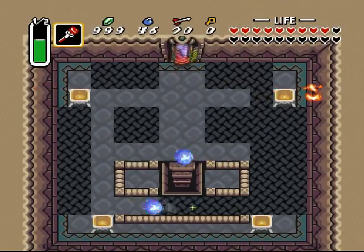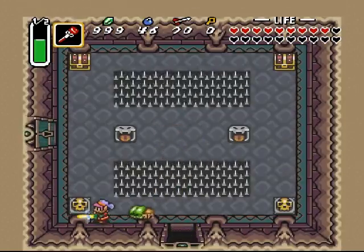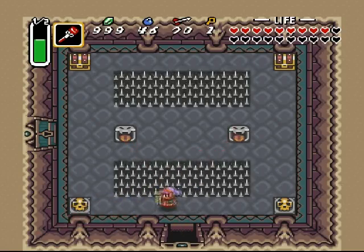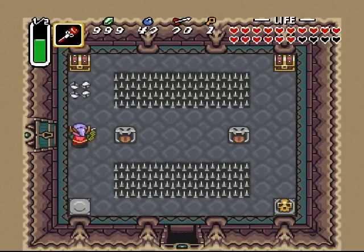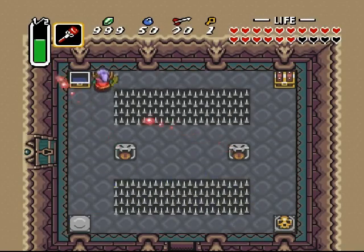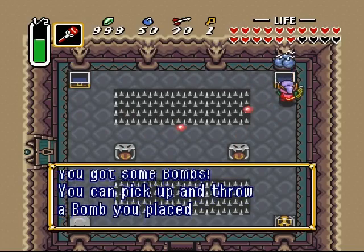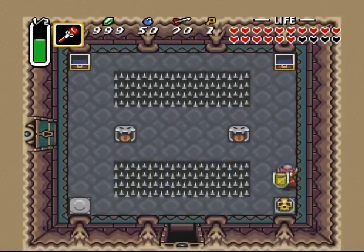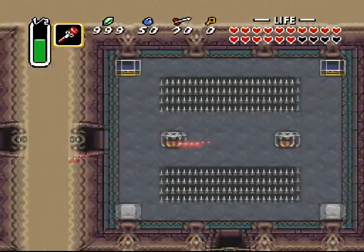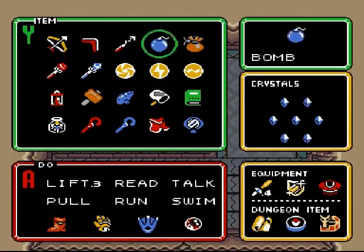Bam bam bam - whew, got it that time! This looks peaceful enough. I will take you, fairy - come here, come here fairy. Thank you. Some bombs - whoopty boo. More bombs - double whoopty boo. More bombs - I get it game, you like giving me bombs.